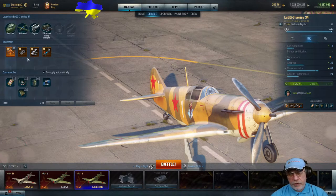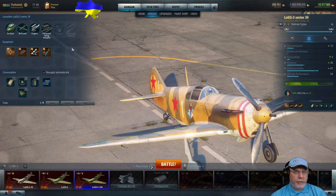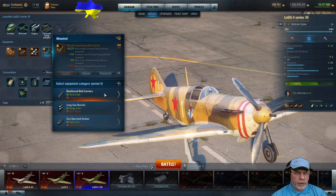Because the aircraft is not particularly fast nor does it fly very high, I've opted to improve maneuverability, which will help in fights against other multi-roles, probably not fighters. So we have a lightweight wing frame and a lightweight power unit. For the forward firing weapon slot, the options are reinforced bolt carriers — which I have fitted — long gun barrels, or gas-operated action.